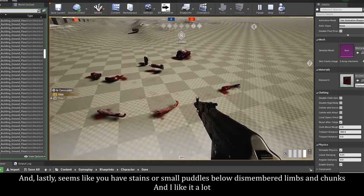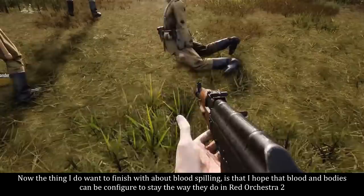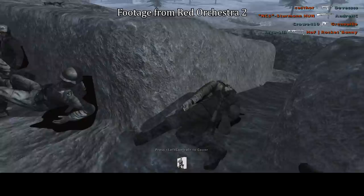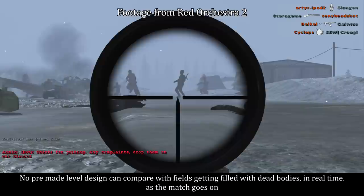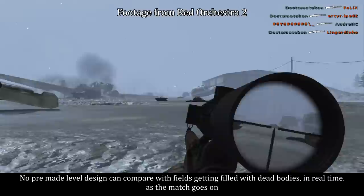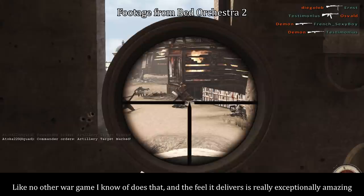The thing I want to finish with about blood spilling is that I hope blood and bodies can be configured to stay, the way they do in Red Orchestra 2 — either in the options menu or in an accessible INI file. Of course that is entirely client-side, so if you have the horsepower and the will, you can get some really amazing-looking aftermaths. No premade level design can compare with fields getting filled with dead bodies in real time as the match goes on, and that aspect is one of the most memorable ones for me gore-wise in RO2. Like, no other war game I know of does that, and the effect it delivers is really exceptionally amazing.